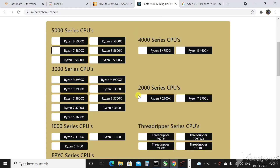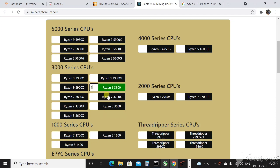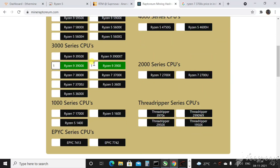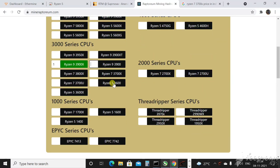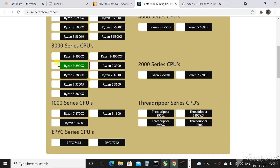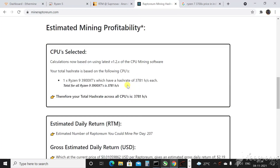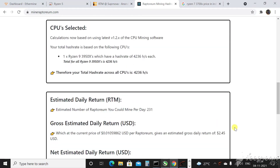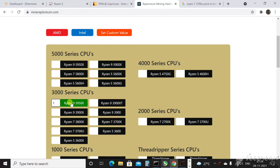The most profitable CPUs will easily give you over $2 a day. The Ryzen 9 3900 gives around $2.09 a day. The Ryzen 9 3900X gives $2.06 a day. The Ryzen 9 3900 XT gives $2.19 a day. And the Ryzen 9 3950X gives $2.45 a day — that's the most profitable one.